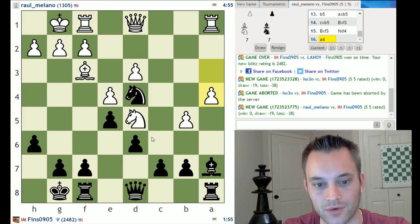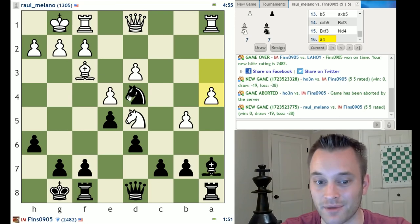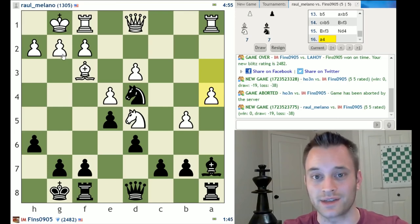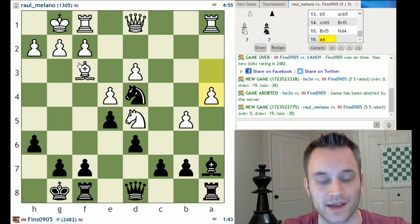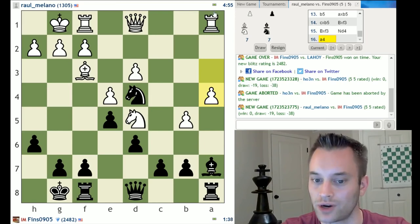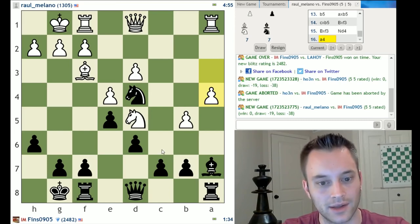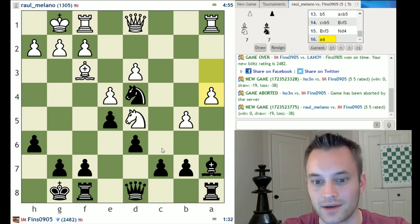Remember when white played the pawn up to c4 — I was talking about how it weakened the d4 square? This is a good example. As far as trading goes, do I want to play knight takes f3, giving up my glorious knight for this bishop that is basically blocked by white's own pawns? Absolutely not, unless I had a good way to capitalize on that. Maybe you could argue for knight takes f3, queen takes f3, bishop d4 hitting the rook, followed by c6 — that's on my radar, but I don't think I have to jump on it yet.